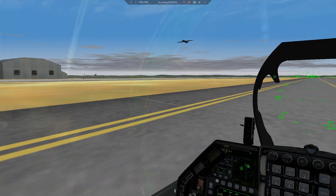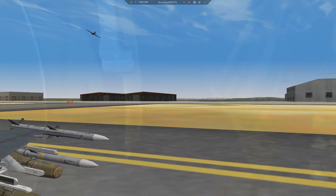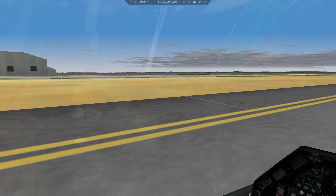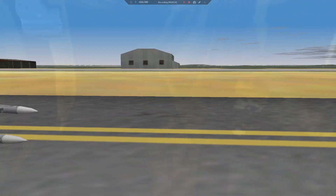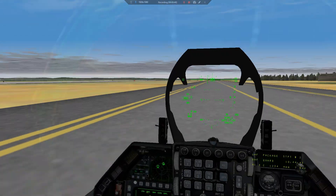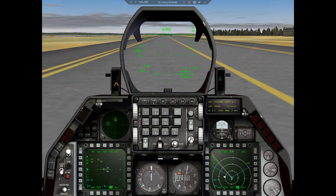Oh, look at this U2. Look at this beauty — Dragon Lady. That's amazing. I'm quite surprised how short a runway was enough for this aircraft to take off. It's probably due to the glider-like wings with very high lift.